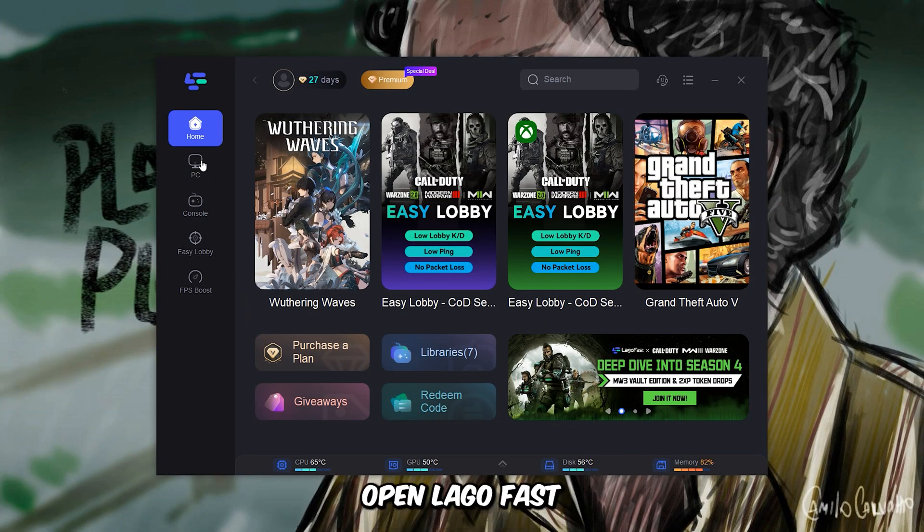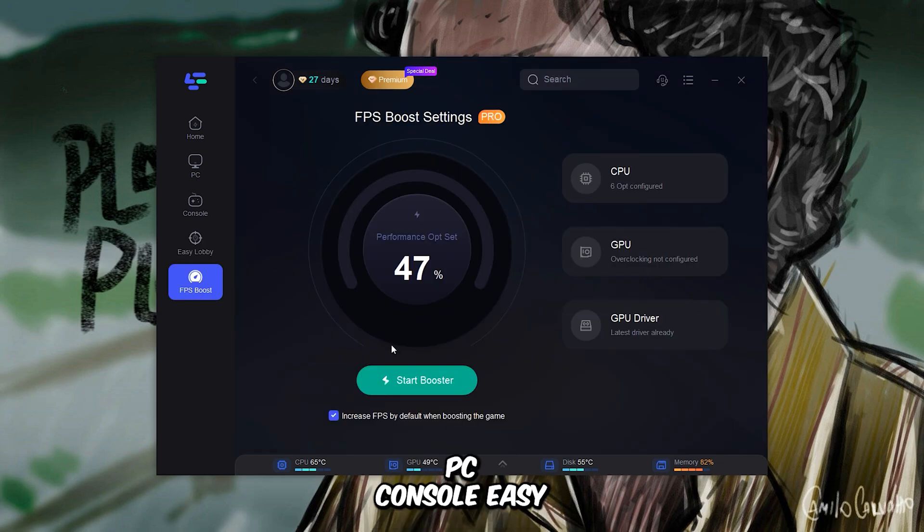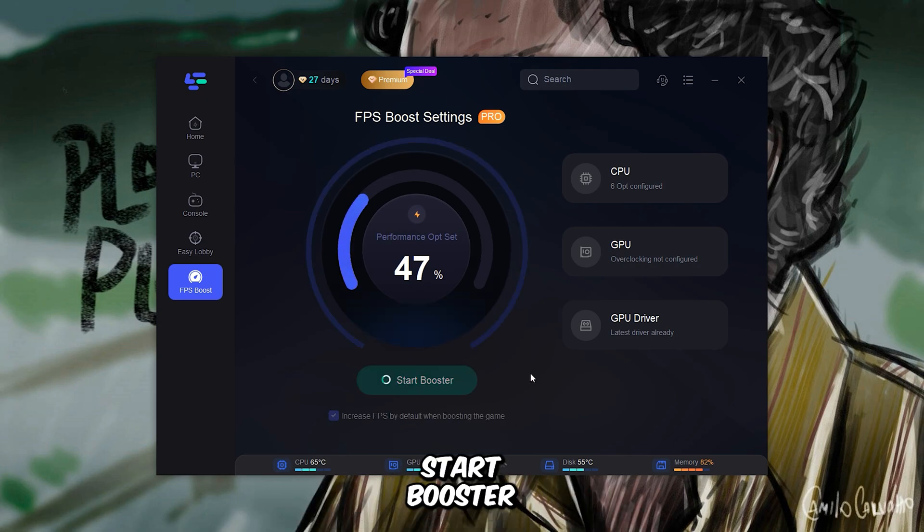Once installed, open LogoFast and you'll see several options available: PC, Console, Easy Lobby, and FPS Boost. You can easily boost your PC's performance by clicking Start Booster.